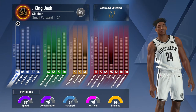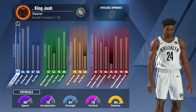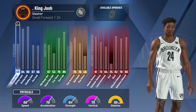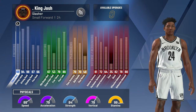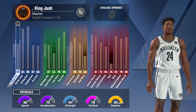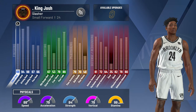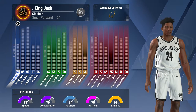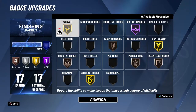For my defense I have 81 interior defense and 72 perimeter defense. I actually wanted to be able to guard big men and guards on this build. I have 64 lateral quickness, which isn't the best, but clamps definitely helps with that — I have that badge on gold. I have an 82 block and my rebounding is 78 and 80. Even though this build is a pure archetype, I can dunk, finish inside really well, and shoot from the corners.